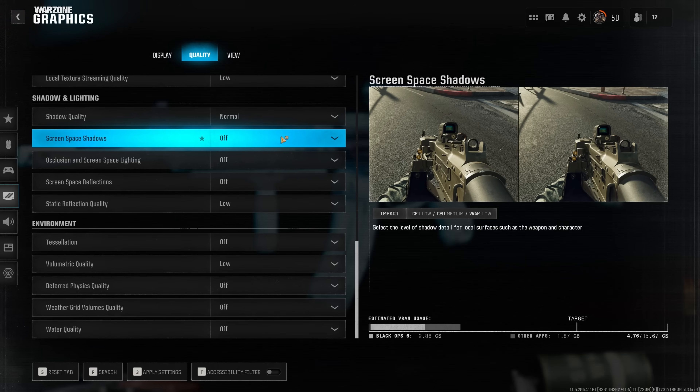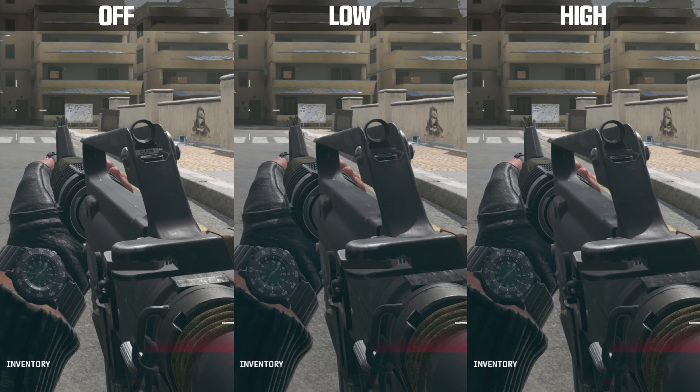Screen space shadows doesn't appear to have a measurable impact on performance, and this option introduces additional shadows on both your operator and your weapon. Since there's not much visual difference between low and high, but it does make the gun and your operator look a bit more realistic and 3D, I like to run this on the low preset.